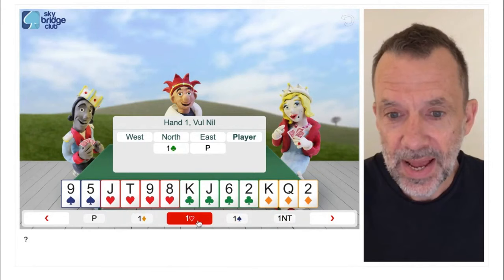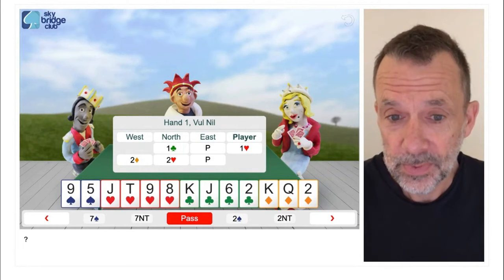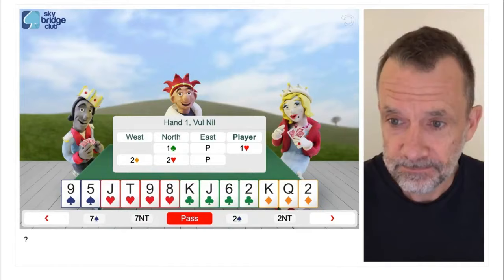One club, pass, and I'm going to bid one heart. West bids two diamonds, north bids two hearts. How good is this hand? In particular, let's look at the diamond suit - got king, queen, two of diamonds, and west has bid two diamonds. That's hand one.